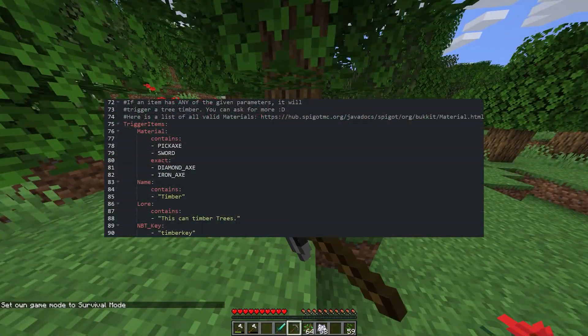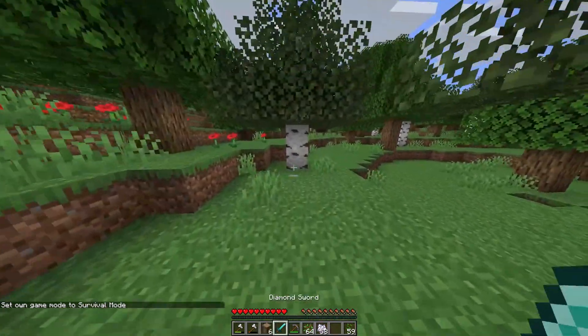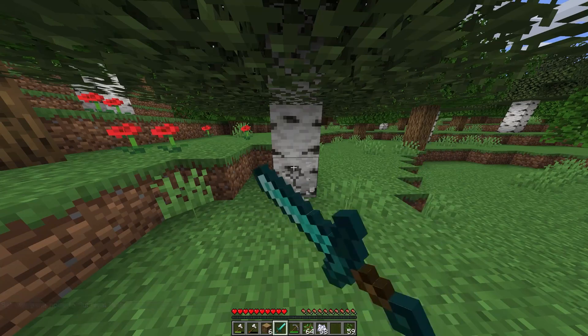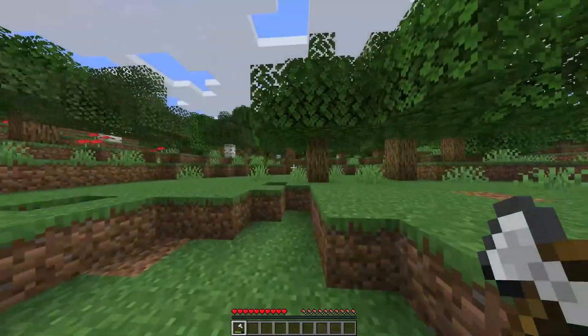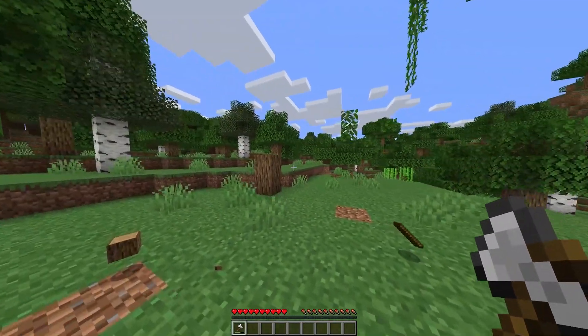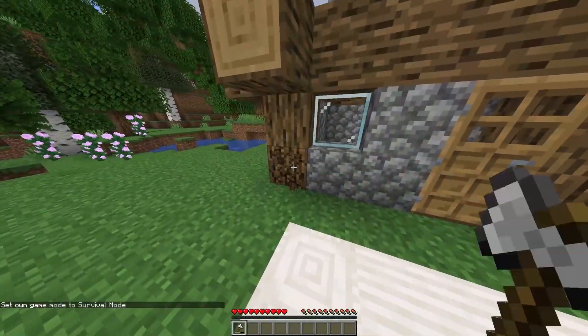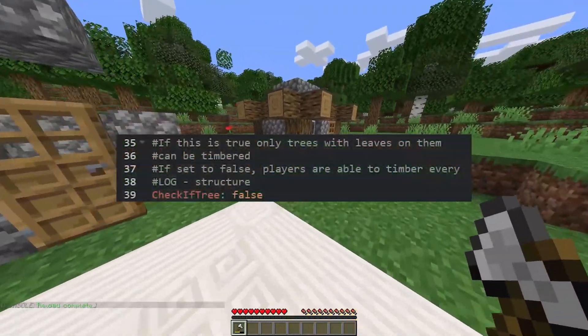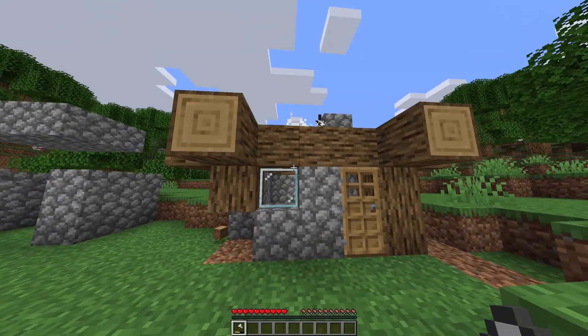Trigger items allows you to set what tools work with this plugin. As you can see, any pickaxe or sword will trigger the entire tree to break, while the diamond axe and iron axe are the only axes that will work. Enabling cut leaves will cause the leaves to be broken as well. To stop log houses and structures from falling apart when breaking them with a listed tool, you can enable check if tree. If there is a leaf block attached to a log, then the plugin will be triggered.